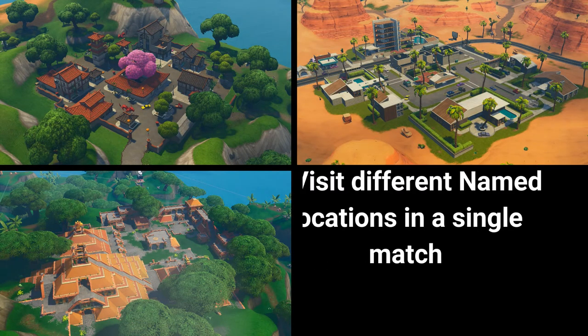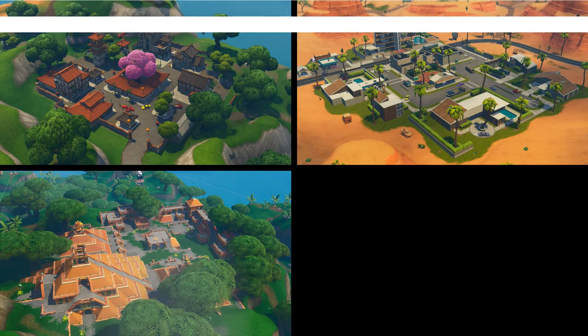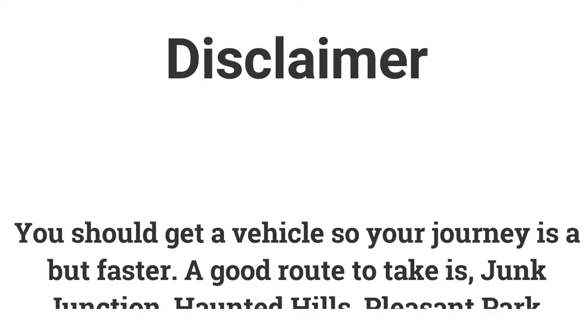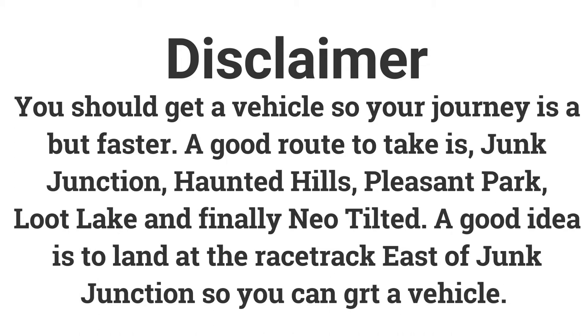The final challenge for week 4 is visit 5 different named locations in a single match for 10 battle stars or 1000 XP. A good idea is to use a vehicle so you can reach locations fast. A good route is: first go to Junk Junction, then Haunted Hills, then Pleasant Park, then Loot Lake, and finally Neo Tilted. You can pick up a vehicle at the racetrack east of Junk Junction to make this process faster.